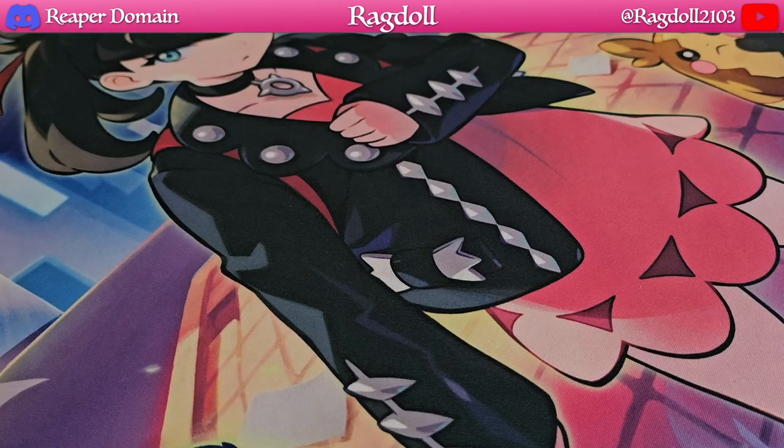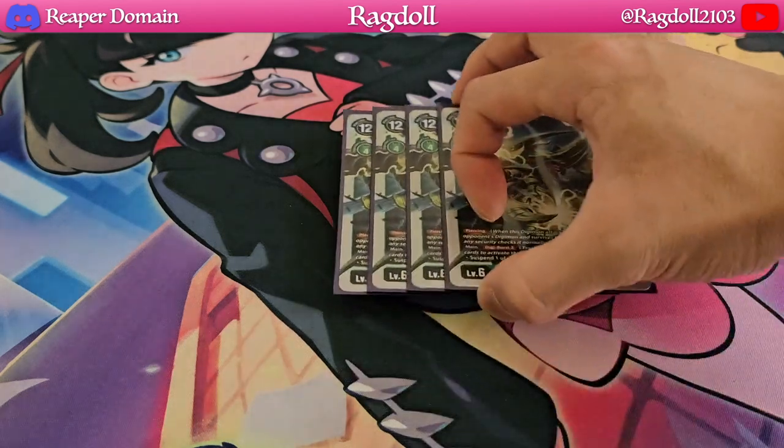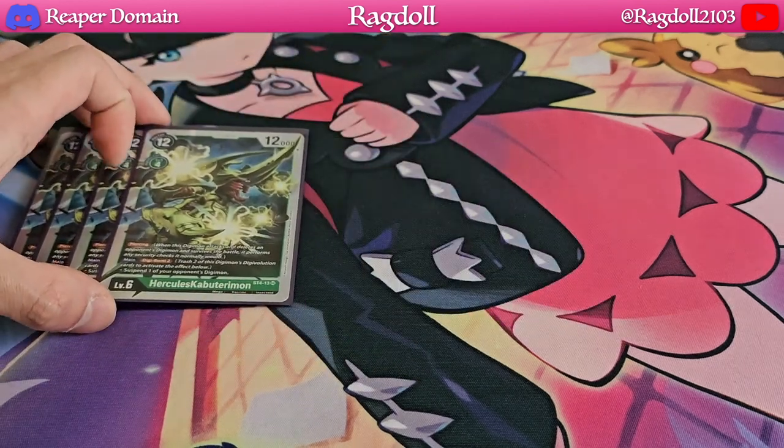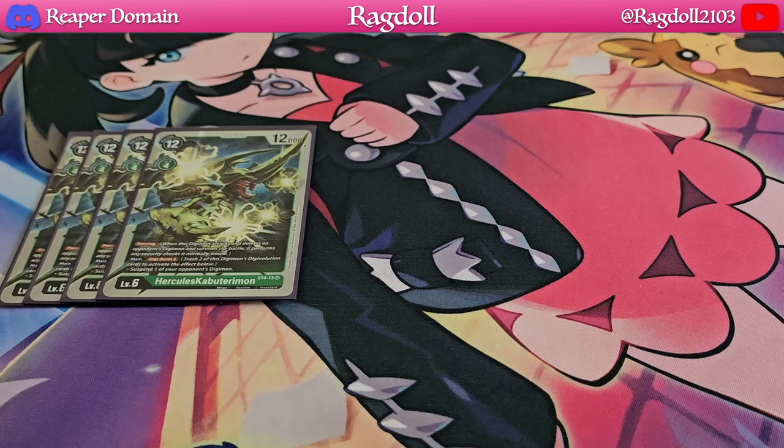On to the level 6's — starting off, no surprise, we're playing 4 copies of Hercules Kabaterimon from Starter Deck 4. This is our main card and its digiburst is amazing: by digibursting 2, you can suspend one of your opponent's Digimon. Keep in mind that's not a hard once-per-turn effect — as long as you can digiburst, you could keep going. You could potentially suspend up to three or four of your opponent's Digimon, which is fantastic for clearing their board before they hit their level 6's.